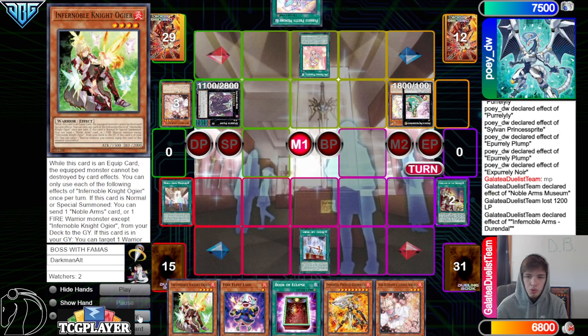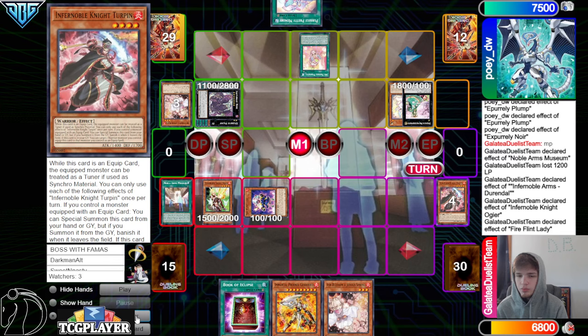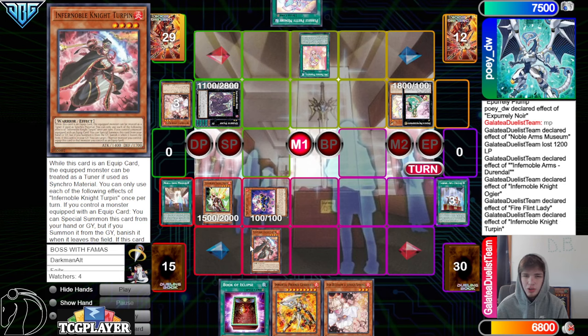Search out Ogier, and then Normal Effect to go dump Turpin, Fireflint Lady Effect, Special Summon out. They're just going to let them get that far, not doing anything there. Turpin Effect to equip — now they could do something, because this could be a Synchro, since Turpin makes that a Tuner.